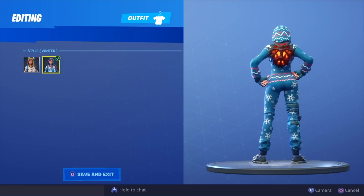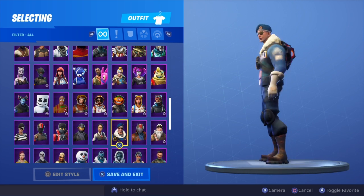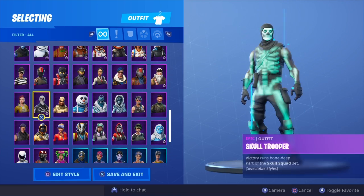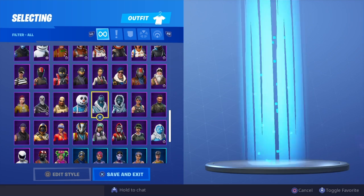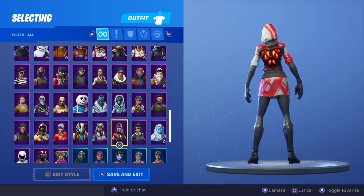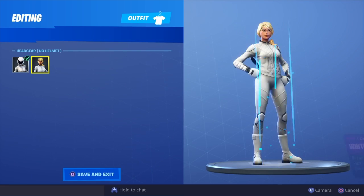Nightshade, Winter Onesie, default Onesie, White Powder, Black Powder, Sergeant Winter, Rust Lord, Royale Bomber, Rook, Rogue Agent, Revolt, Red Lion, Rapscallion, Shade, Skull Trooper, Skull Trooper without the glow, Sledgehammer, Slurpy Soldier, Snowfoot, Snow Strike, Sparkle Specialist, Squad Leader, Tribal Trog, default Trog, Trailblazer, The Ace, Technique, Taro, Sunstrider, Summit Striker, Sub Commander, Whiteout, Whiteout with no helmet, Wingman.